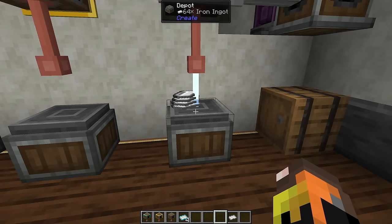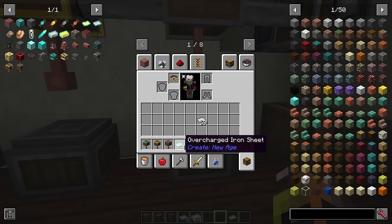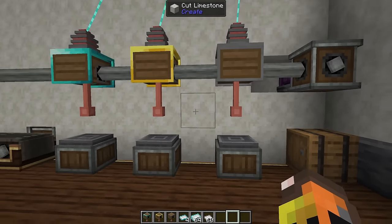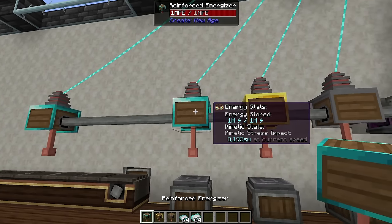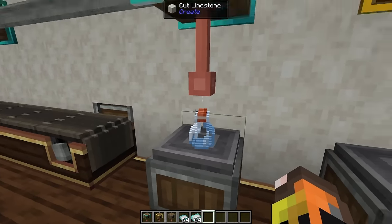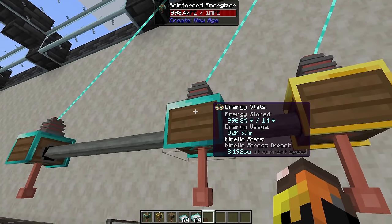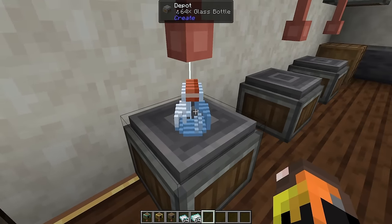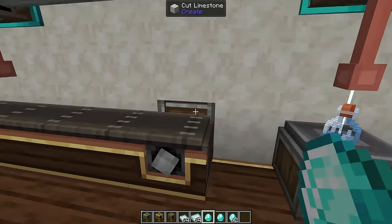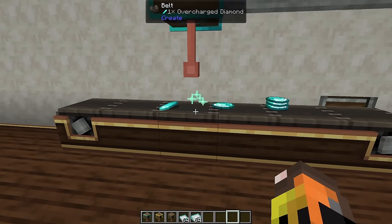Once you have energized iron you can press it into sheets, or energize the sheets directly. Bottles of enchanting can be energized but take forever — even at 256 speed with plenty of energy it takes quite a long time. You can also energize items on a belt; as they pass the energizer they'll be energized automatically.